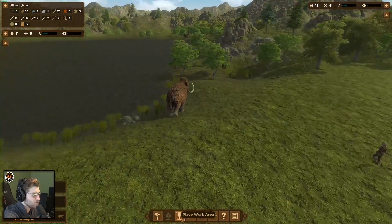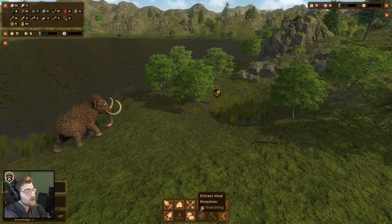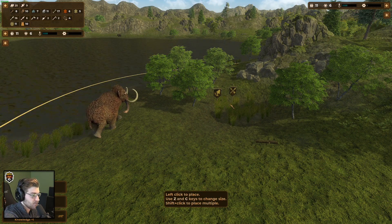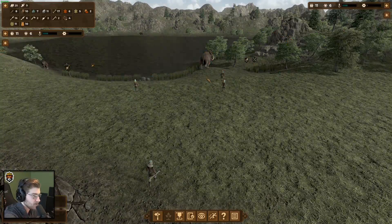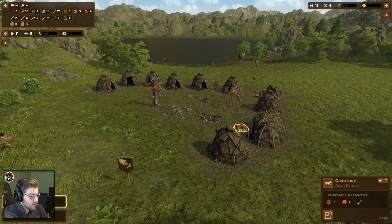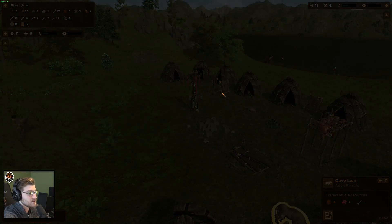First cave lion kill! I thought he was going to pounce the kid — that would have been brutal. So I think the work area for hunting is only influenced by the weapon in hand, so if they can't kill a woolly mammoth they won't attack one. That's actually some free hide which is nice.